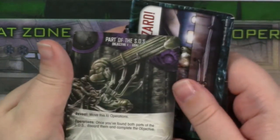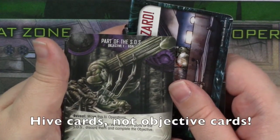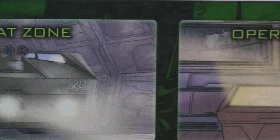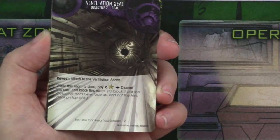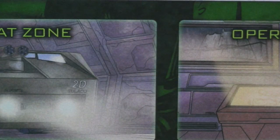Oh look, a part of the SOS! So if I'm looking for the SOS, what I'm actually doing is hunting through the objective cards until I find what I'm looking for. Similarly for objective 2, we are talking about how do I block a ventilation shaft — well, when you find the right card it will actually have instructions on it that tell you what to do. So even if you're playing for the first time, there's no reason to worry because the game will teach you on its own.